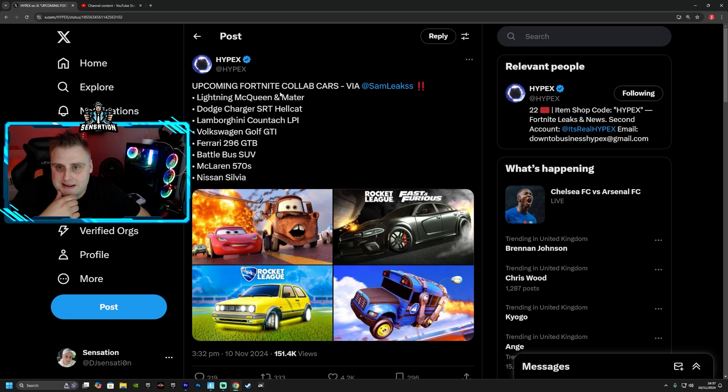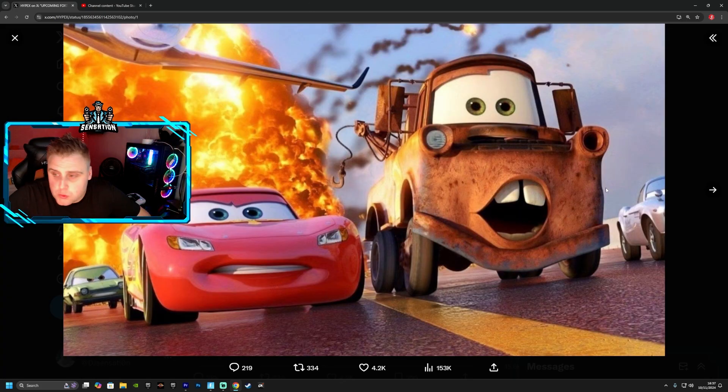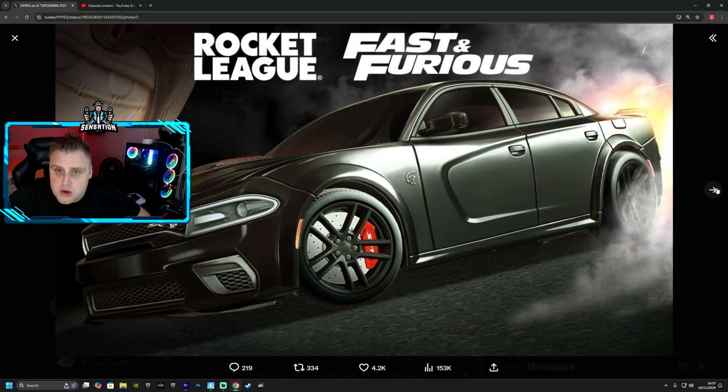So upcoming Fortnite collabs are: Cars with Lightning McQueen and Mater, the Dodge Charger SRT Hellcat, the Lamborghini Countach LPI, the Volkswagen Golf GTI, the Ferrari 296 GTB, the Battle Bus SUV, the McLaren 570S, and the Nissan Silvia — all going to be added into the game.